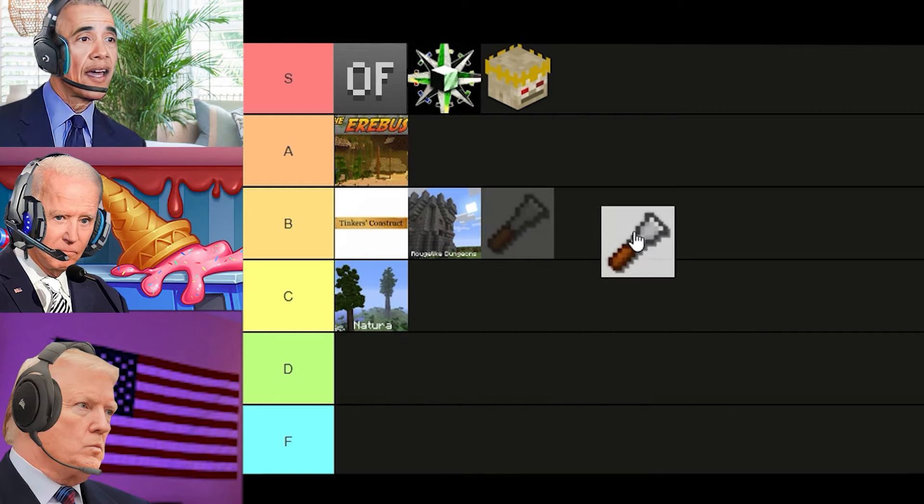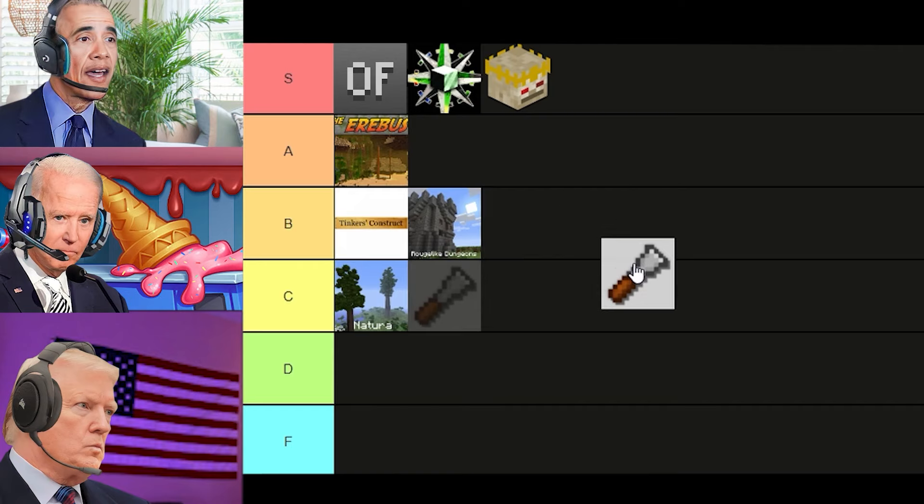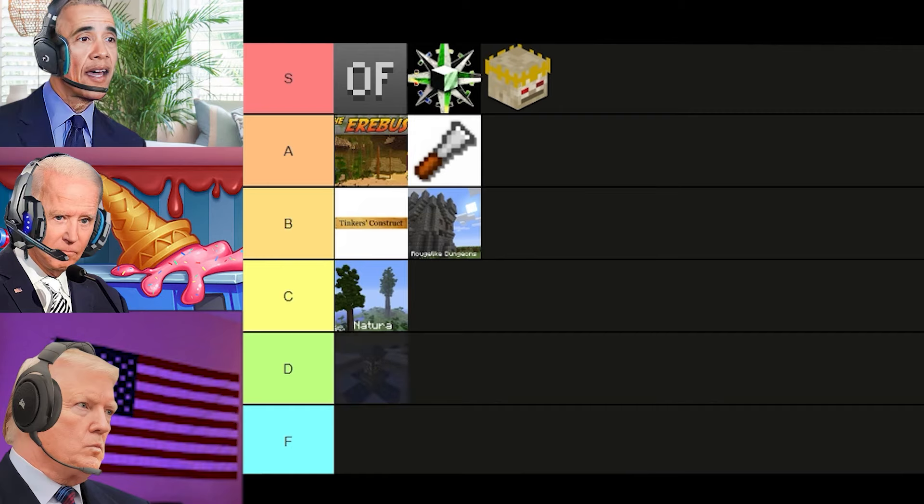Here's a mod you'll like, Joe — the Chisel mod, which, if you forget what you probably do, is the mod that adds in many different varieties of textures for blocks, especially your stupid marble blocks that you love to use for your Minecraft base. Oh yeah, I love that mod. I would put it in A tier and not S tier because there could have been more marble blocks. If only you didn't lose your marbles, Joe.